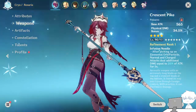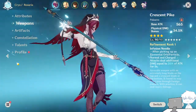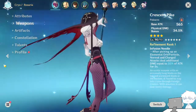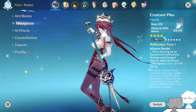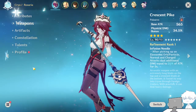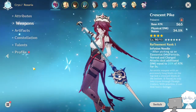I tried quite a bit and Rosaria is actually quite good as a physical carry, though in some conditions you might want to switch to her cryo build. It's very easy to switch between her cryo build, her support build, and her physical build. That's the best thing about Rosaria — she is a very flexible character with great balance.